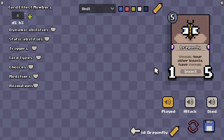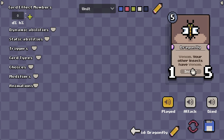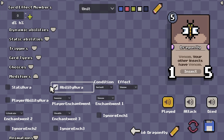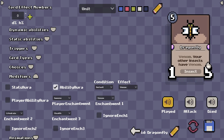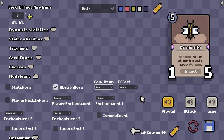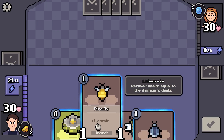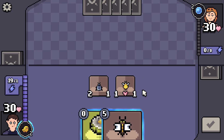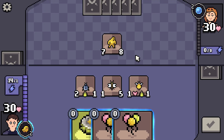Now we also want our other insects to have venom. We want to create an aura, which means as long as this unit is on board, this effect will be valid. So we go over here to modifiers and give it an ability aura. Here we can select what type of ability we want to give — venom. We don't want all your units to have venom, only the ones that are insects, so we select insects. Only your insects are going to have venom, and that's pretty much it. We have some insects in hand including Firefly and Beetle, and now let's play Dragonfly — you see both of them gain venom.